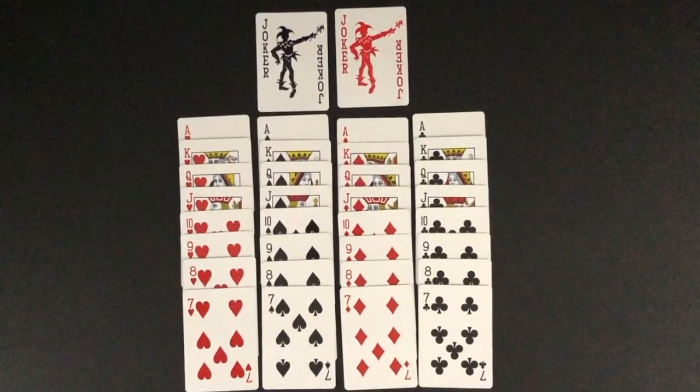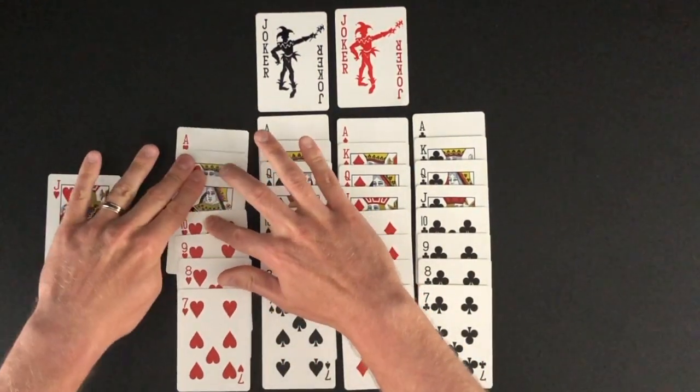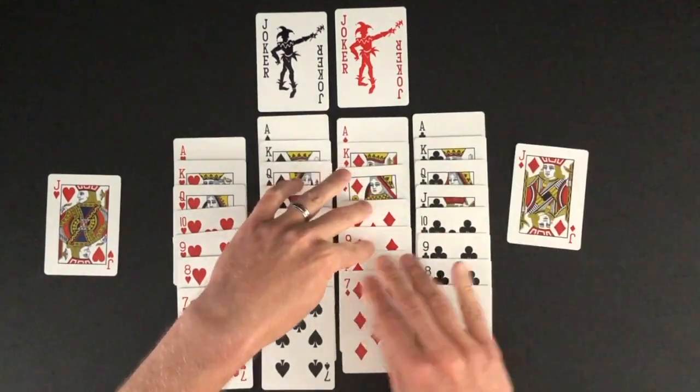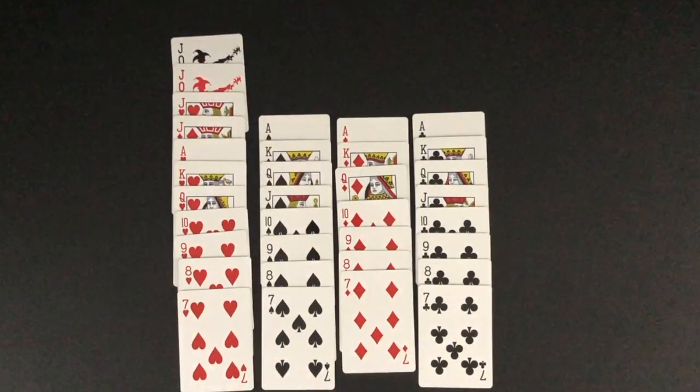The trump suit will determine the card ranks for the round. For example, let's say hearts are trump. The two jokers are the highest-ranking trump cards. One joker will be assigned as the high joker and the other will be the low joker. For this deck, the black joker will be the high and the red joker will be the low. Next, for the trump suit, the jack of that suit becomes the next highest-ranking card, then the jack of the same color becomes a trump-suited card — here, the jack of diamonds becomes a trump card and is known as the little jack. Next is the ace on down to the seven. The non-trump suited cards rank from aces down to the sevens.